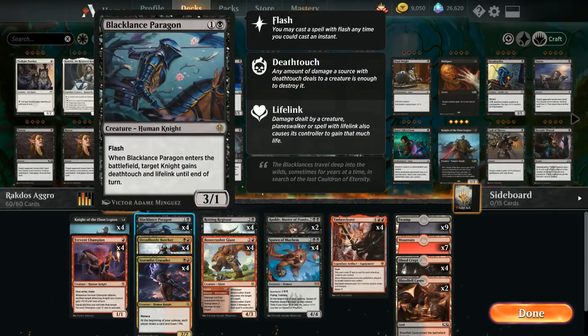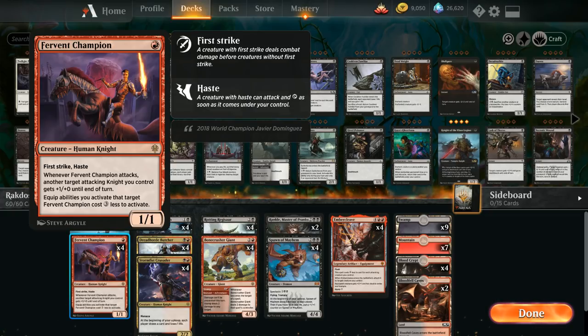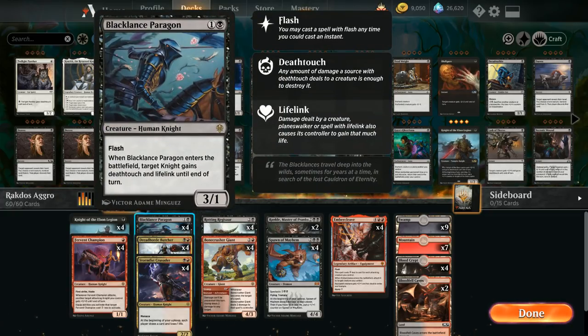At two mana we've got the full playset of Black Lance Paragon — a two mana 3/1 with flash, also a knight, so we can play it at instant speed. When a Paragon enters the battlefield, target knight gains deathtouch and lifelink until end of turn. This works out very nicely in combination with Fervent Champion, since giving a first striking creature deathtouch means we can take out any creature blocking our Fervent Champion.